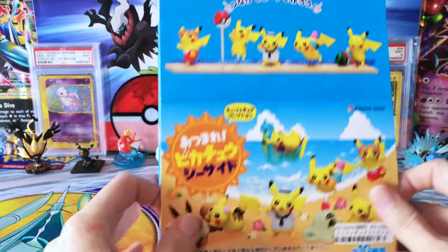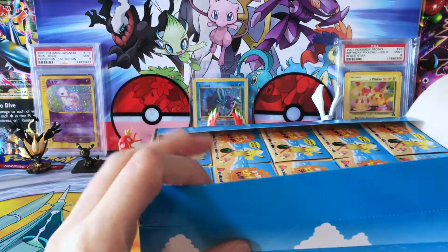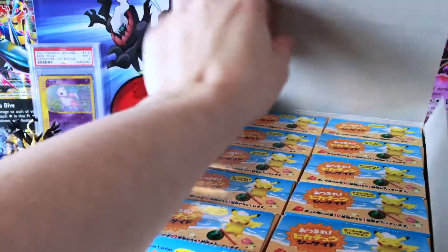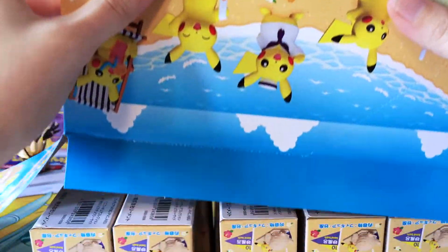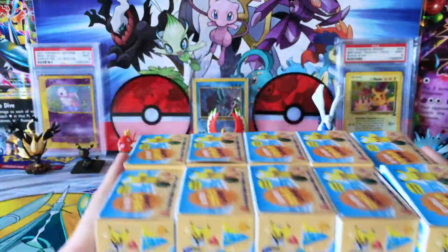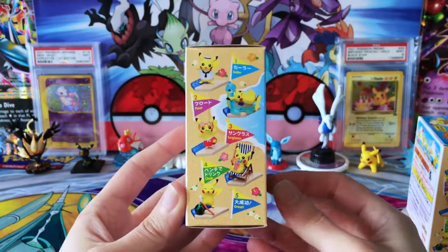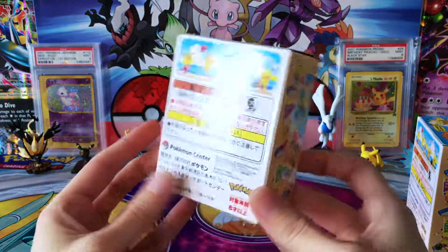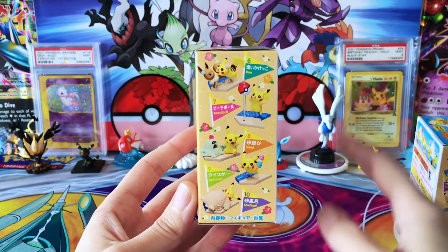There are 10 of them in here. My first time opening one of these — I think they had a parade version before but I missed out on that. So when I saw this come up I knew we had to get our hands on them, and I believe we should have a full set here because it is a brand new box. Let's take a peek at the box itself. Very cute. I do like that you can attach them together, and it tells you on the side in English what each of them are. I don't know if I've seen anybody open these on YouTube yet — they are fairly new.